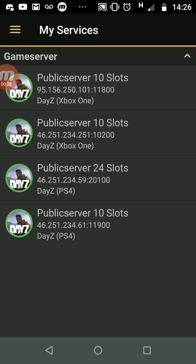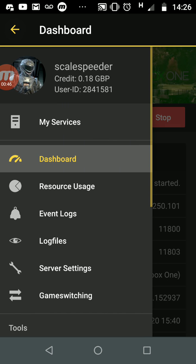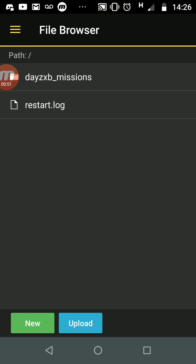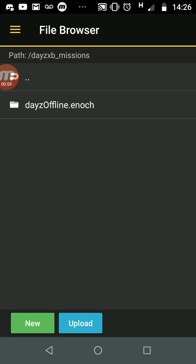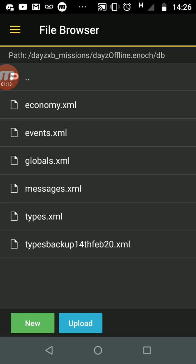Download the Nitrado app, go in and you've got your services listed. Choose the one you want to fiddle with — we'll go with the Xbox one. Here's the dashboard. Go down to the file browser to get into the game. This is a Livonia server so it's called Enoch; if it's Chernarus it will say Chernarus. Tap on that and go into the DB folder — tap on DB.